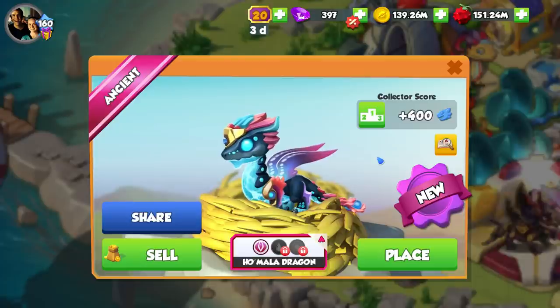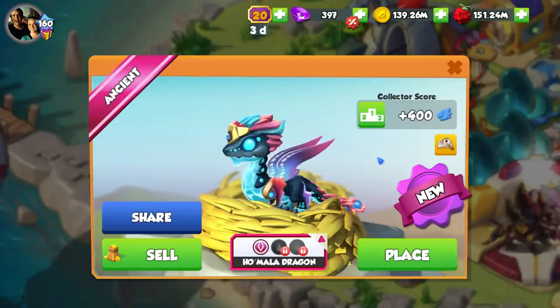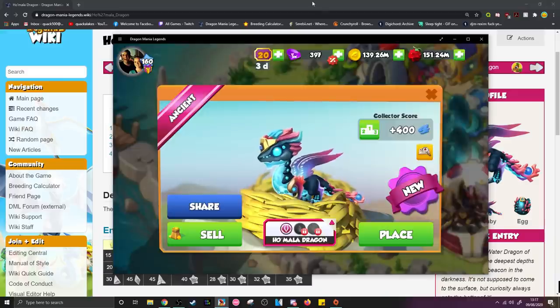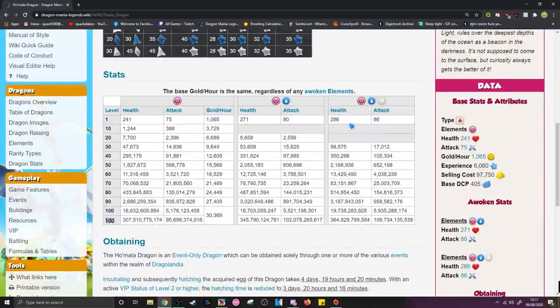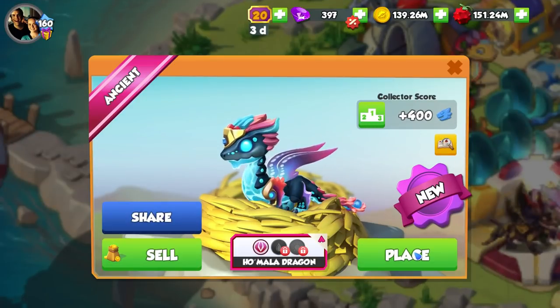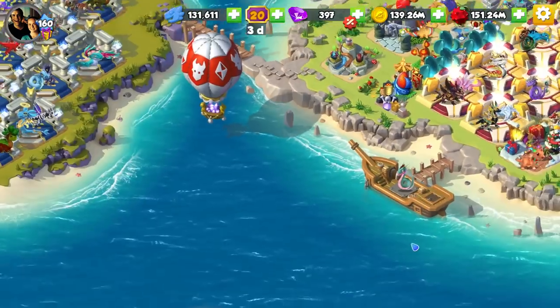A lot of people were asking: is Homala worth getting? Is it worth using on a team? I don't really like the split between light and water because it's neither a super aggressive nor a super defensive dragon. But if we use the DML wiki, we can see that the base health of Homala is 286 and the base attack is 86, which is actually not too bad. You've got legendaries with much lower than both of those stats.